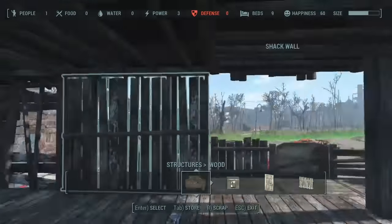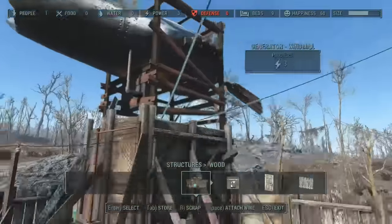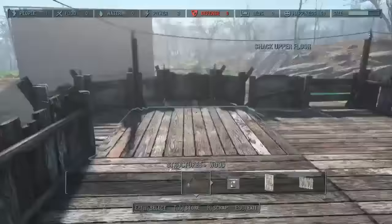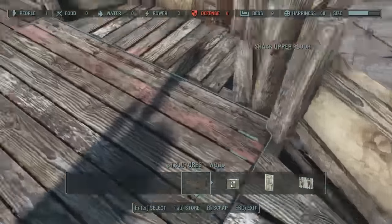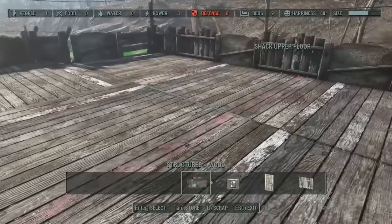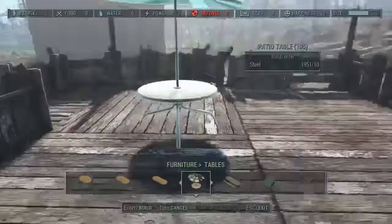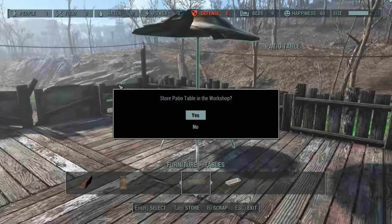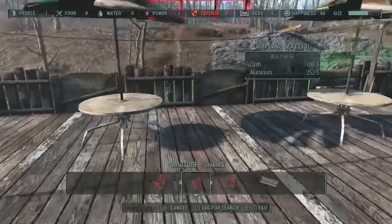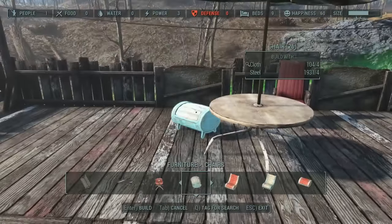I ran out of wood, so I went and got some from Sunshine Co-op - about a thousand wood - so I was able to continue building. I'm giving a tour around the area because I did a bit offline. I put some power in, put some guard posts down, lowered them with console commands, put more fences around the edge, and started putting decorations in. The main structure is built and done at this point.